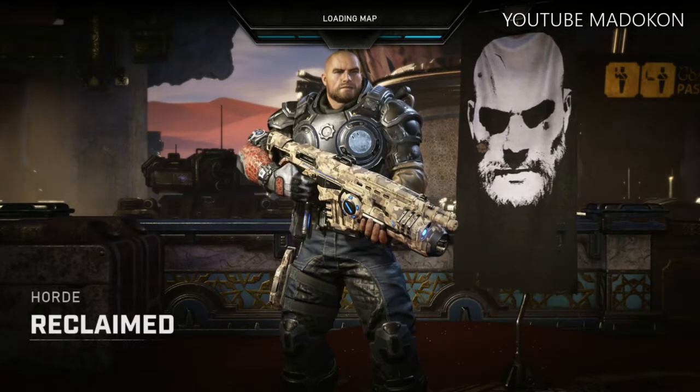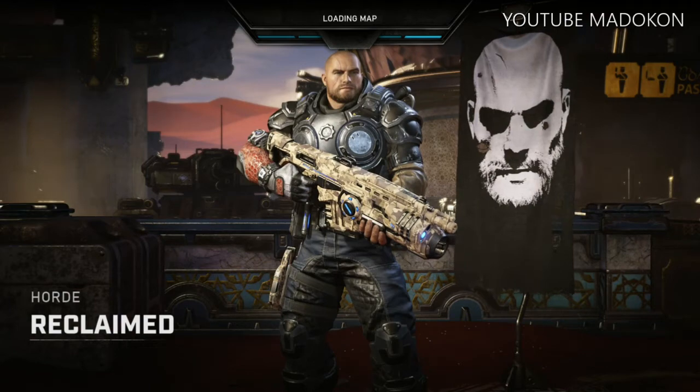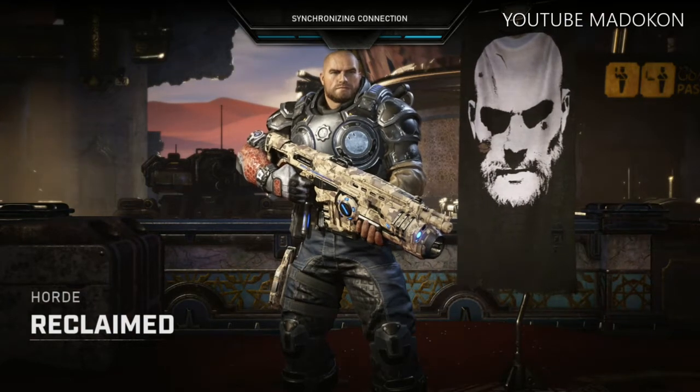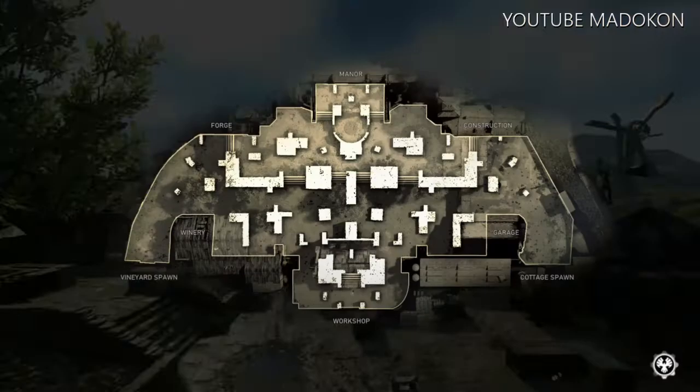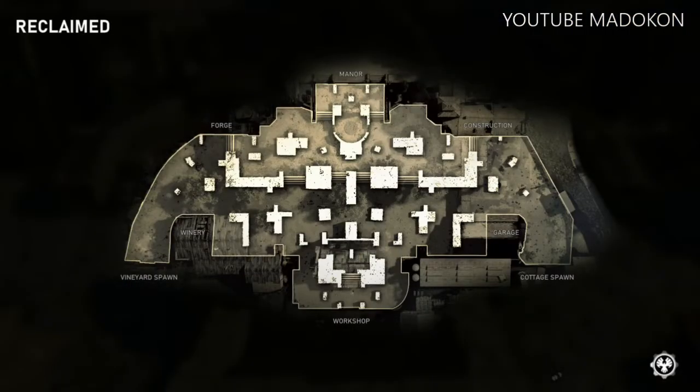I'd also like to give a shout out to the following people for helping me put this tutorial together and putting up with my shenanigans: Killer P, Morris, Doorknob, Slaughter, and the lovely Sambuca. We'll be setting up in the cottage spawn, but this setup can be replicated on both sides of the map, so don't feel like you have to do it there. Feel free to do it on the other side — this is just a basic setup on how to get you through a master run.